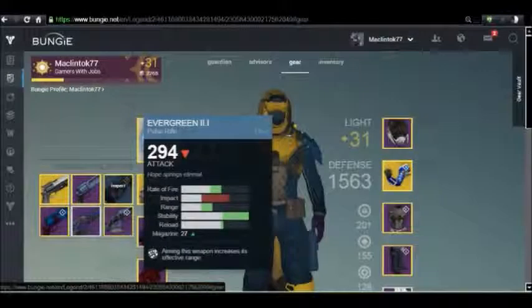Now we've got the Hunter focused and we're going to look at the Hunter's gear. In the center there — center top — you can see the Guardian, Advisors, Gear, Inventory submenu. Select Gear, and then we're just going to mouse over the primary weapon slot. I want to move this Pulse Rifle, the Evergreen, over to my Warlock — I want to give it to him. Showing the Evergreen here is a little bit of a tease, a little foreshadowing of a video I'm going to make soon that's going to feature this weapon. So stay tuned for that.